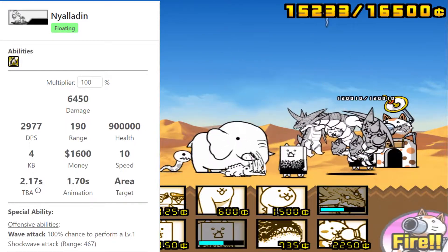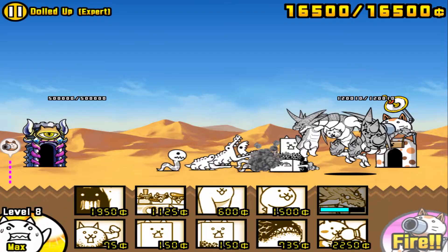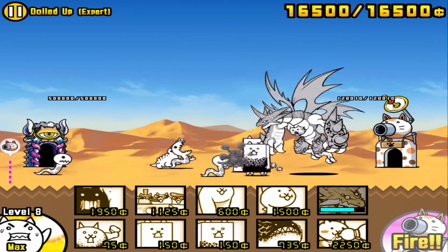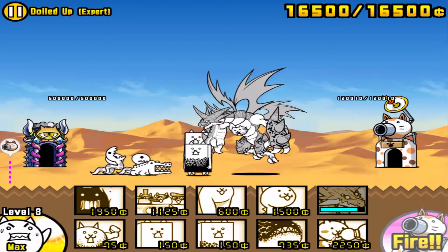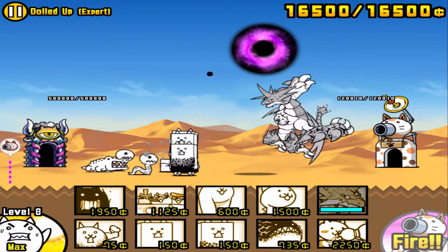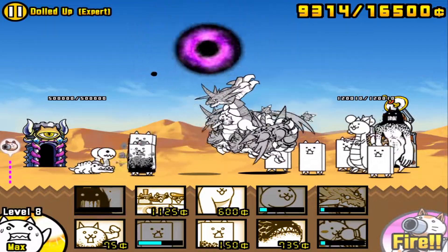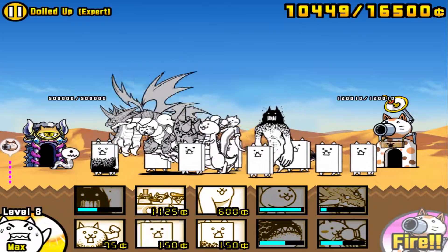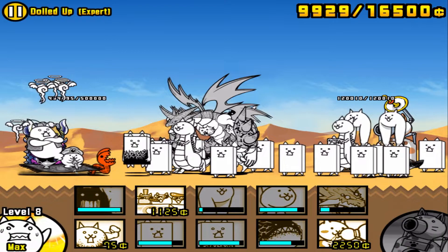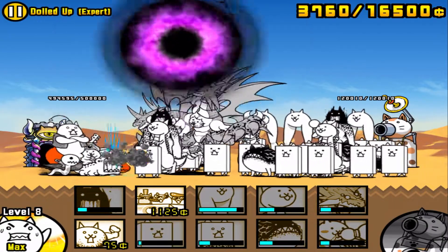Even though it's a level one wave, it still hits really far into your units, so this boss is a serious threat. Unlike a lot of other bosses, this guy is floating, so anything that affects floating — such as Necrodancer, Gotatsu, Fish Man — will be extremely effective. The expert stage is easier, so I went no-gotcha and didn't bring any anti-floating units. Nyaldin doesn't spawn until base hit, and before then just a couple peons along with three Laboines spawn.